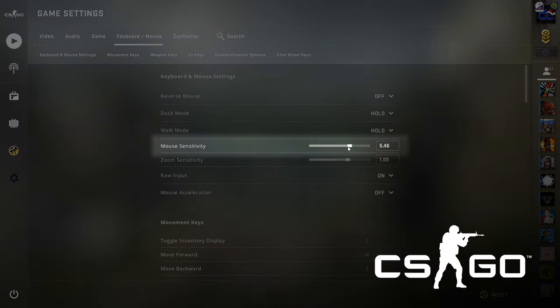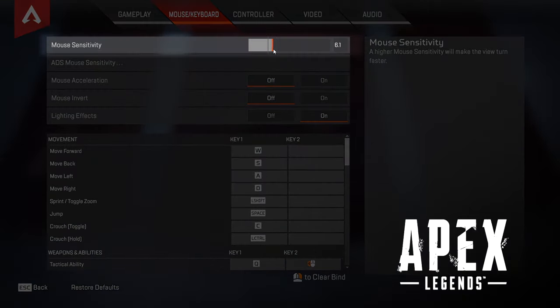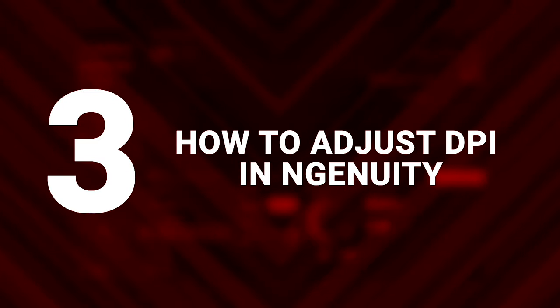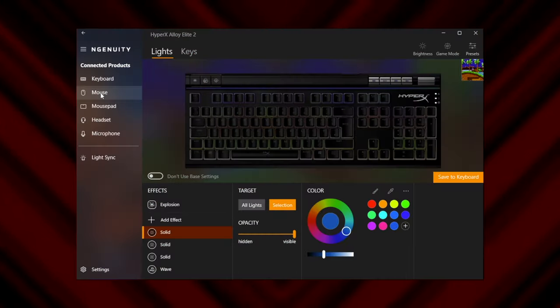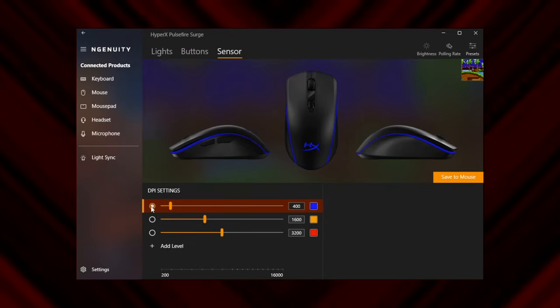Our recommendation is to find a DPI between 400 and 800 that you're happy with when moving the cursor on your desktop, then adjust your in-game sensitivities from there. Using Ingenuity, you can even set up separate profiles you can swap to when it's game time. How to adjust DPI in Ingenuity. Ingenuity makes adjusting your DPI settings easy, no matter what HyperX mouse you're rocking.